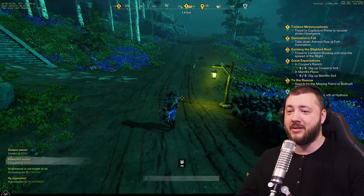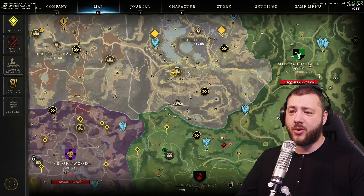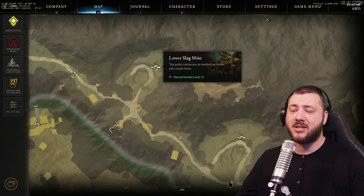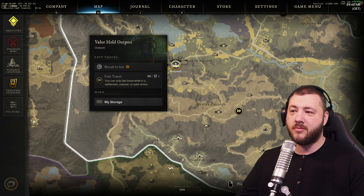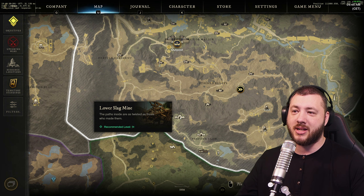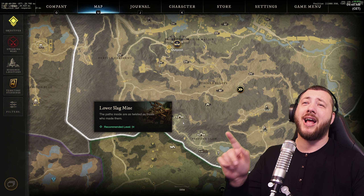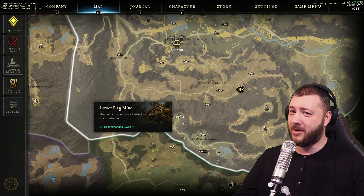I just exchanged it for a max strength amulet I got from a Shattered Mountain quest. Let me show you how to get these items - it's extremely easy. There are two spots we're going to go for. The first one is in Eden Grove - you're looking at the Lower Slag Mine. Go to the Velohold Outpost, go around, and end up at the Lower Slag Mine. Timestamps are in the description below.